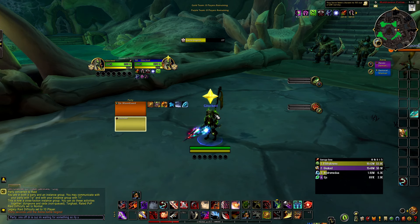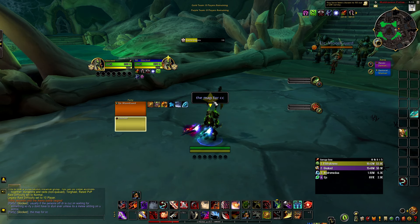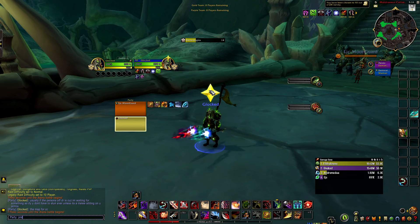Now if you're playing Sub Rogue or if you're playing Assassination, it's basically the same thing. The only difference between these specs is you have two Vanishes compared to having one like Assassination and Outlaw. That's pretty much all the difference is.